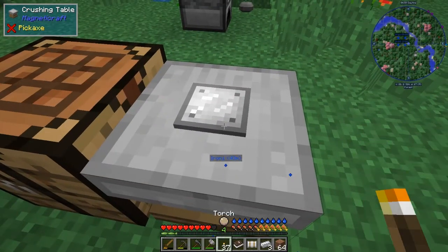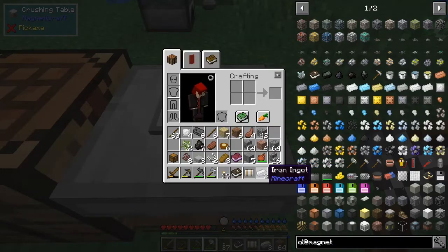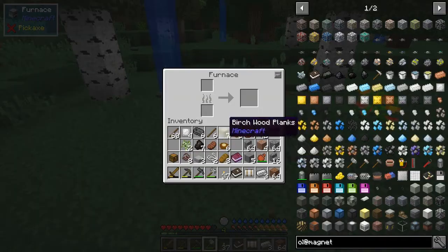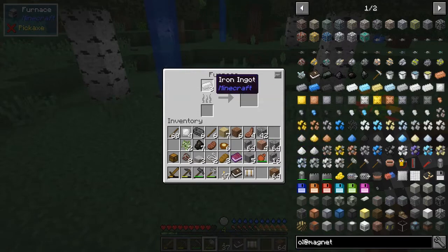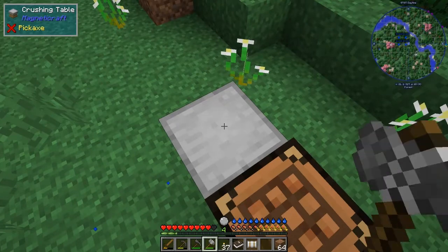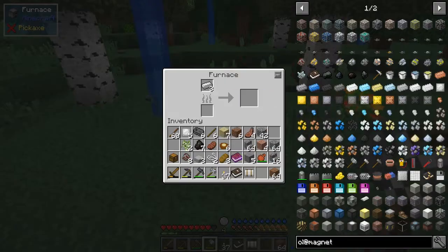We've now got four — five plates. How do I get this last ingot off here without doing another one? I'll put it somewhere — actually I can just right-click it and it comes off. So we need some more string though — that's a bit of a nuisance, I'd completely forgotten about string.